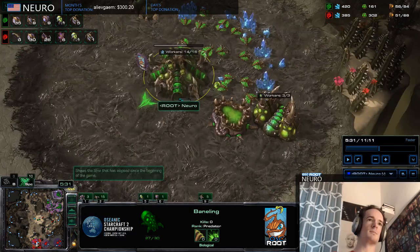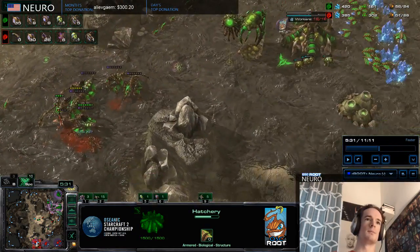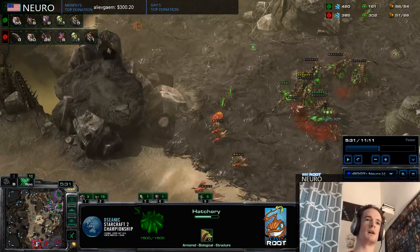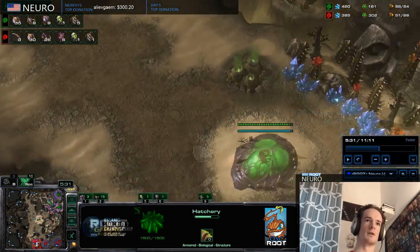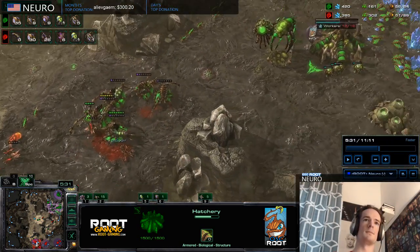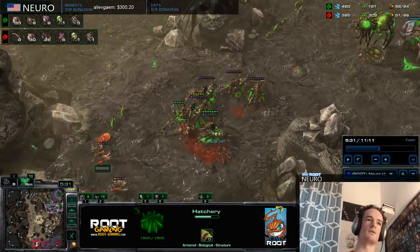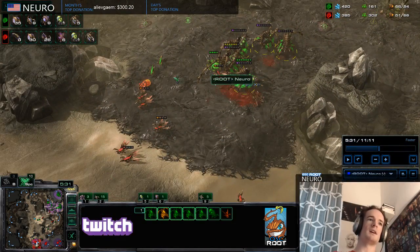Right now my main is my safest base; my natural and my third are the bases most open to attacks from the opponent. The opponent could attack around to the third base, but I don't have drones there so that's not a concern. They could attack in this lane or in this lane. So if you put your queens here, they're going to be damaging any Banes and Lings that run by.